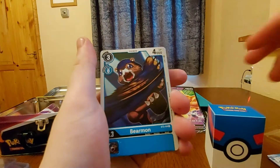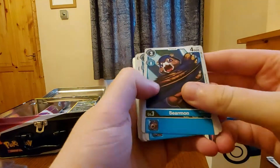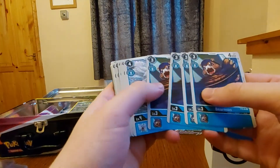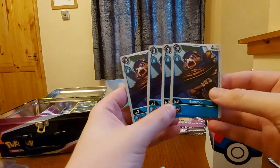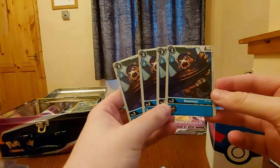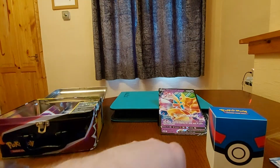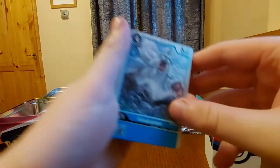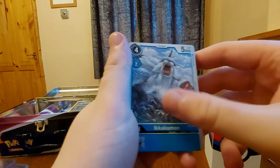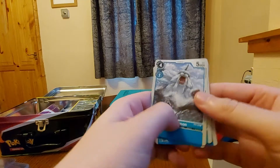Then we get the rares. I really like the rares in Digimon, as you can see that rare shining. So we get four level three Bear Mons, which is just a standard 4,000 DP summon to evolve from our baby Digimon. Then we get Ikakumon — quite nice artwork. We get four of them, 5,000 DP.